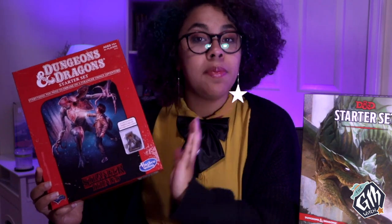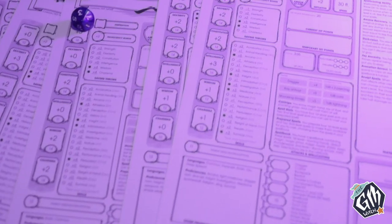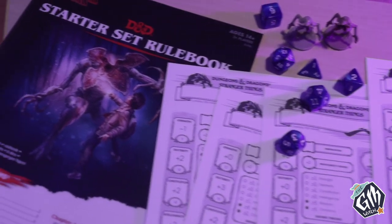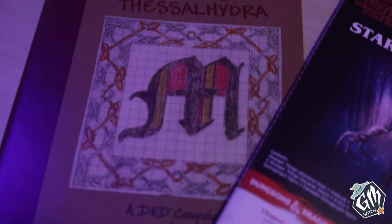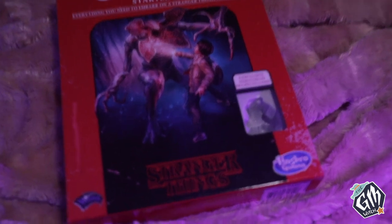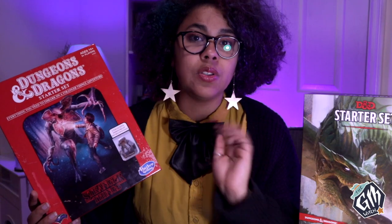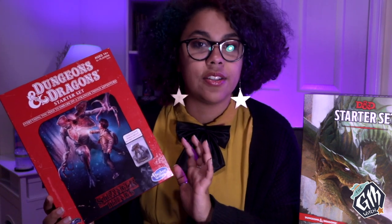Then we have the Stranger Things box set. Released in May 2019, this box includes a 43-page rulebook, a 22-page themed adventure, five pre-generated character sheets, six polyhedral dice, and two Demogorgon miniatures. It is meant for three to five adventurers and will take them from level three to level four. When I purchased it on Amazon it was only $11.24, a similar price to the Starter Set.